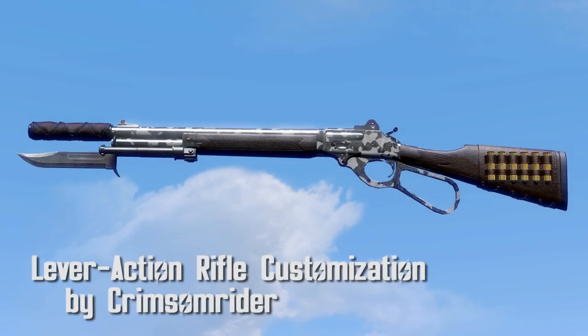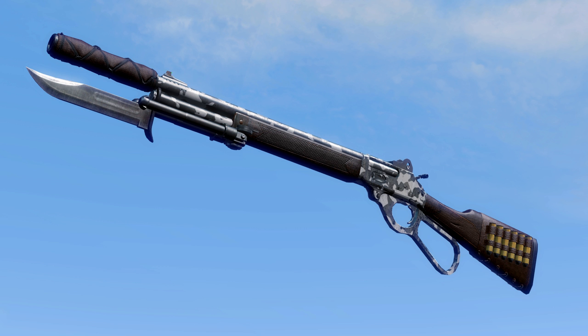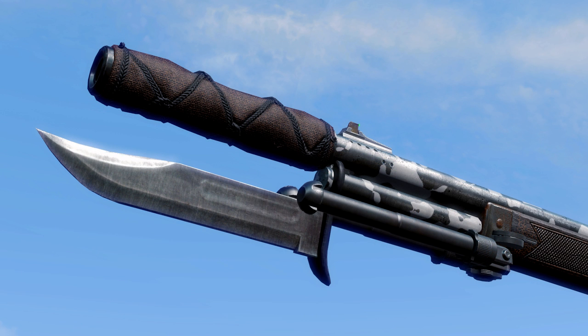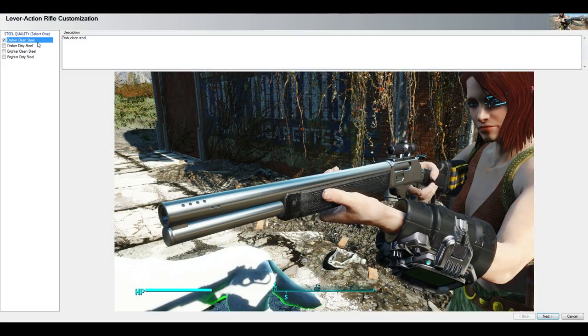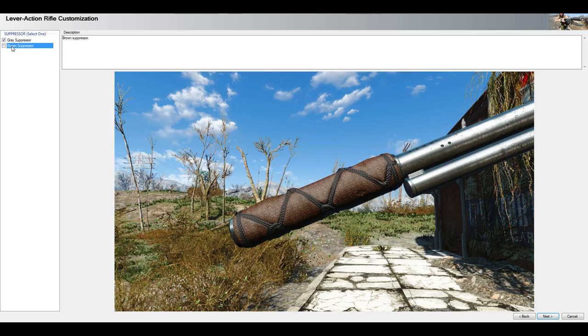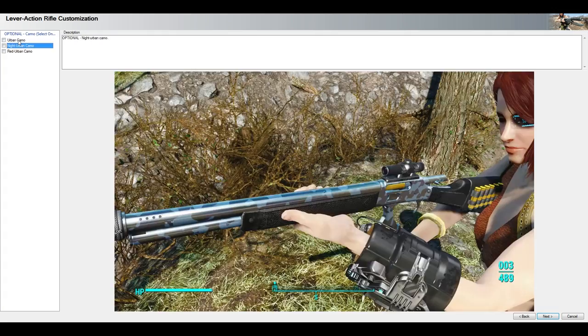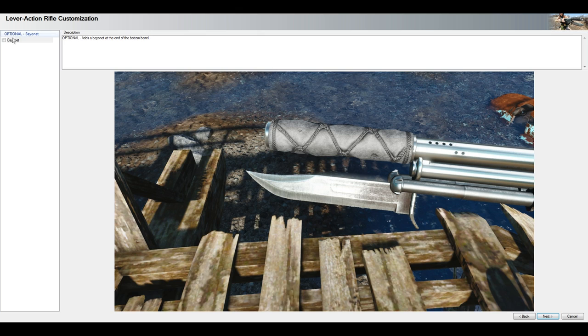Lever Action Rifle Customization by Crimson Rider. Originally a simple retexture, this mod has expanded to a few more options that make the lever action rifle a bit more pleasing to the eye. You'll have to make all your choices with the installer when you activate the mod, so you can't pick and choose in-game unfortunately. The textures are high resolution and can be easily changed with the installer, so it's not a big deal if you want to switch things around later.